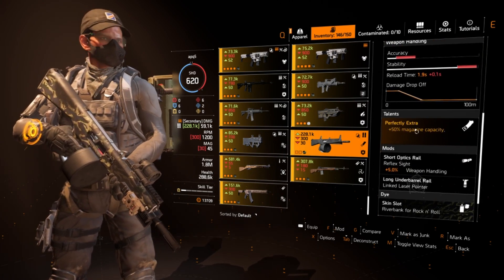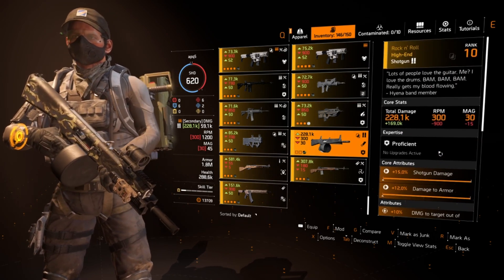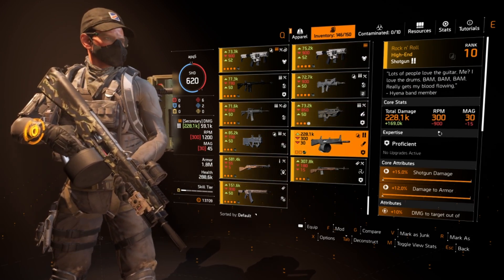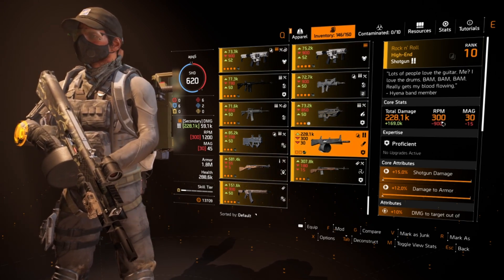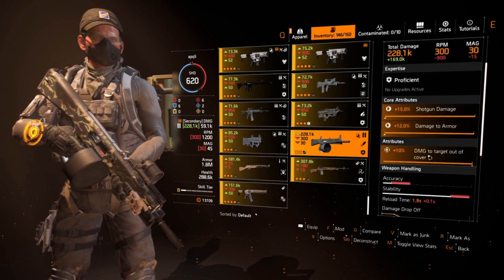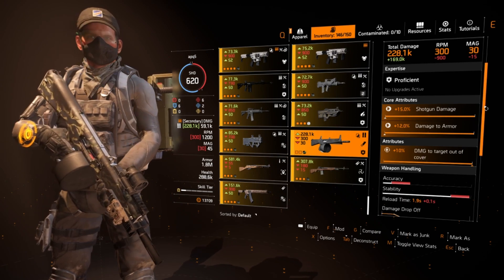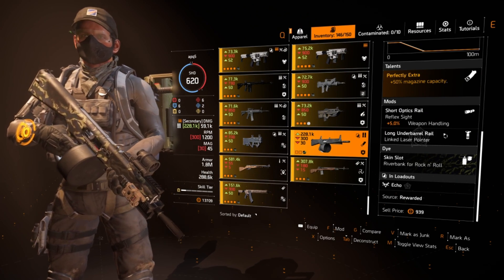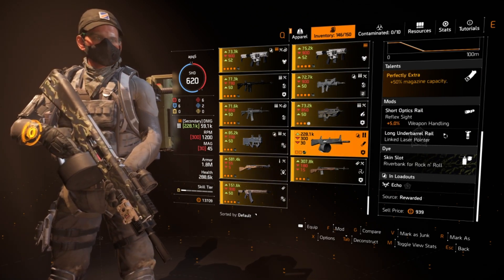If you're going to use this build for PvE, I highly recommend the Rock and Roll shotgun — it comes with the talent Perfect Extra which gives you 50 magazine capacity, versus the regular ACS-12's 20 bullets, giving you an extra 10. It's a very fast-firing shotgun, great for soloing District Union Arena or legendary strongholds. You can also run a linked laser pointer on it, making it great for heartbreaker and striker builds that require stacks from hits.